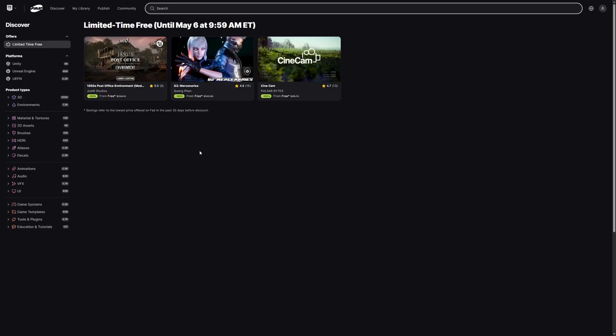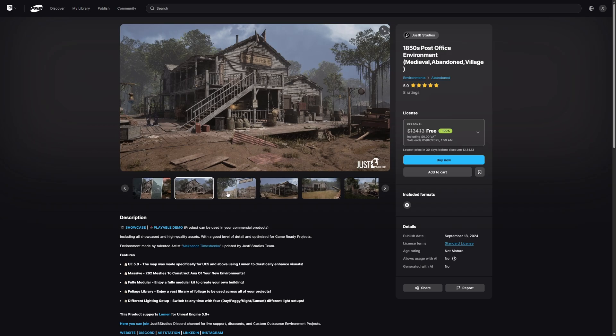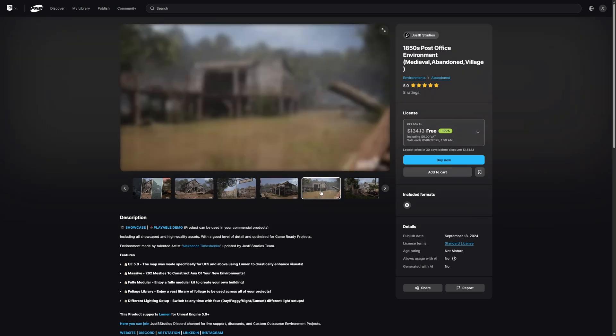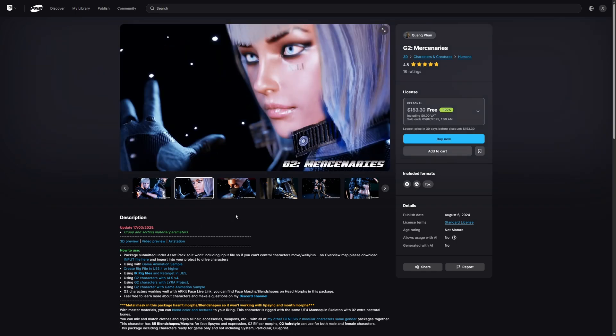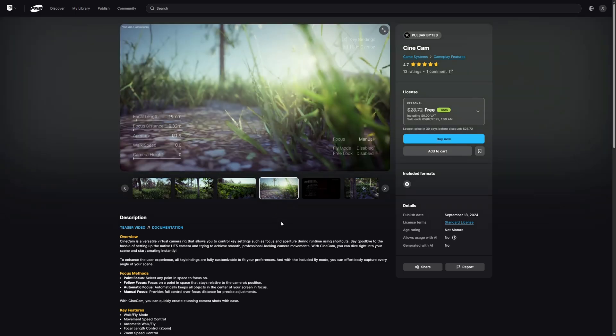These are the three free asset packs for this fortnight — they're only available until May the 6th, so add them to your library now. You don't even have to download them, just add them to your library and you'll have access to them forever. It's also worth noting that you can choose the professional license free of charge, which is good to have if your game takes off and you make a lot of sales. We've got the 1850s Post Office Environment by Just B Studios, the G2 Mercenaries by Kuang Fan, and the Cinecam by Pulsar Bytes. The link to this page is in the description.